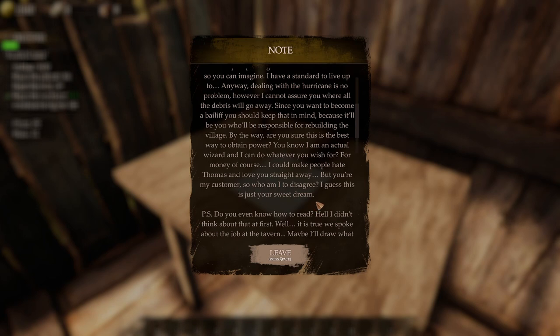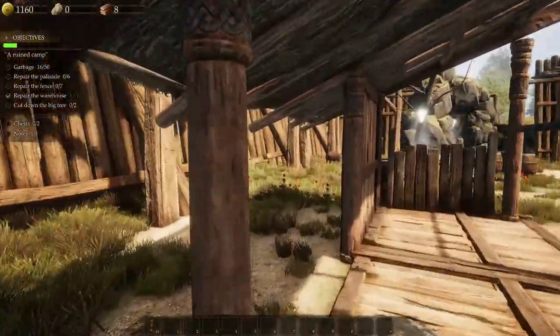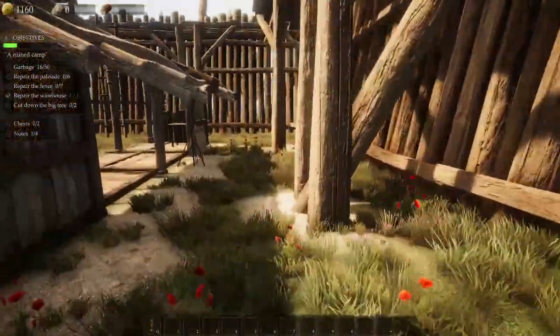'Do you even know how to read? Well, it is true we spoke about the job at the tavern. Maybe I'll draw what I want from you — that'll be best.' So this guy that's hired us has asked the wizard to do this to get in power.